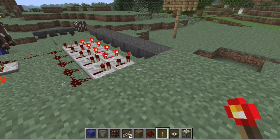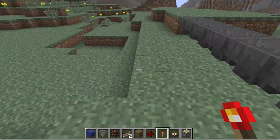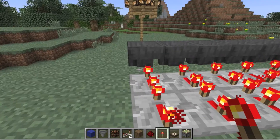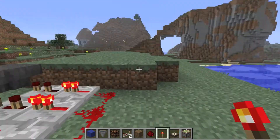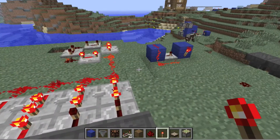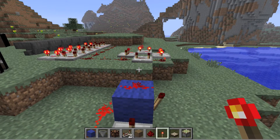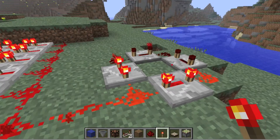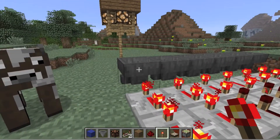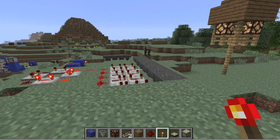So that is all I really wanted to show you — that is how to control how fast items get to a place. Say you wanted to delay: you can put a bunch of these in zigzag patterns all the way around and it can take like a minute, or you can just control it here so the clock is on for a minute and then turns off. You can completely control the timing of items. This monostable circuit can make it pulse really quickly so it only decreases the time by just a little bit, or you can make a longer pulse. That is entirely up to you. Thanks so much for watching — I'll see you all next time in another 1.5 Minecraft video.